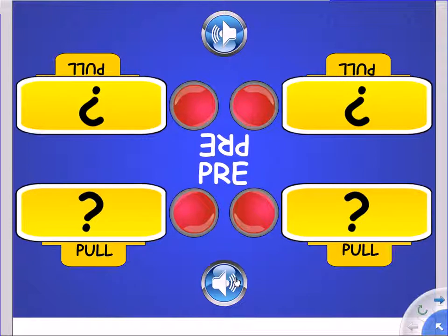Guess the pre-words that are hidden under the yellow boxes. Press the red button to hear your clue, then make a guess. Pull the tab down to see and hear the correct word.